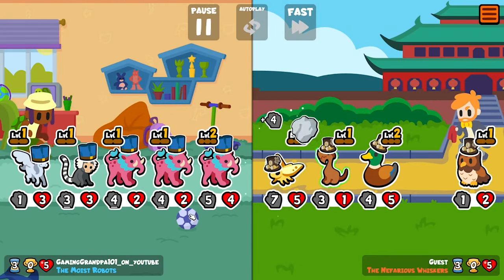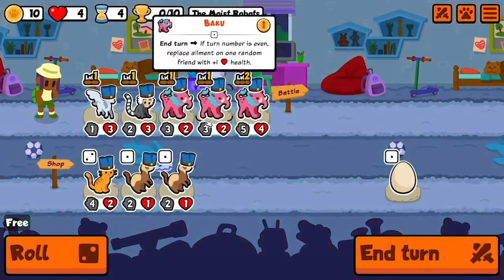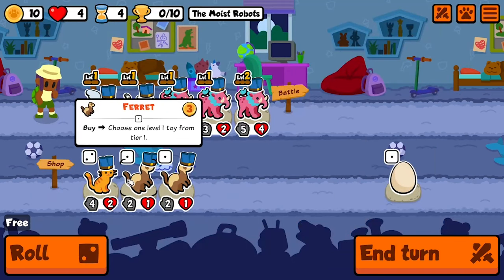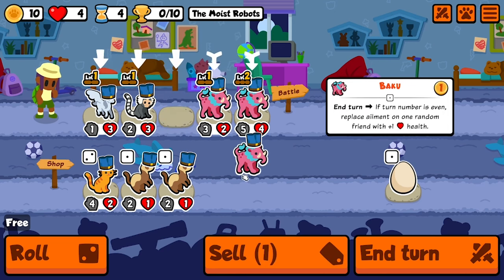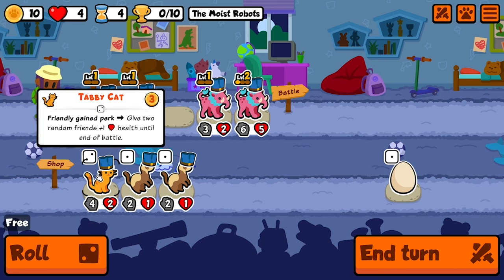I'm hoping to get a level three baku. That way I can give these stats to my team, or I can potentially roll into a dragonfly. Ferret seems kind of weak - I could try to go for it, but it's a tier one for a reason.